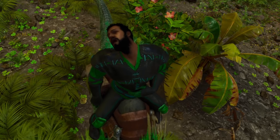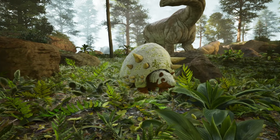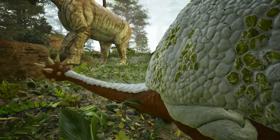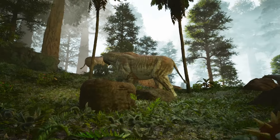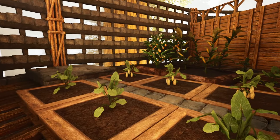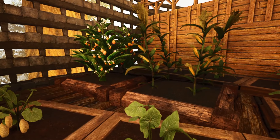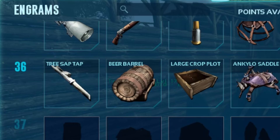There's only one solution to my problem: the Doedicurus. These little bowling balls of Ark are top tier in getting stone. So we're gonna go out and find one, but before we do that, I still need to get the farm part of the kibble farm going. With us recently hitting level 36, I unlocked a whole bunch of really good things.